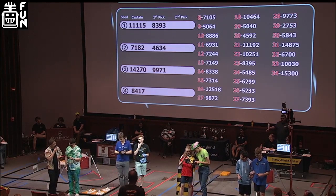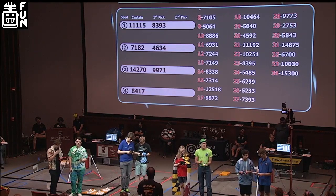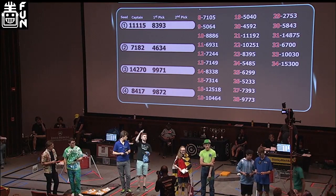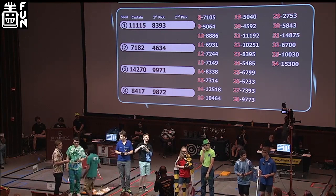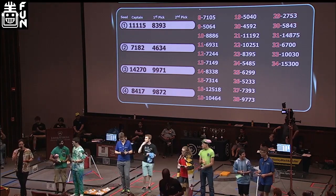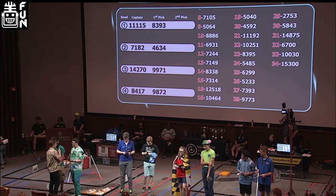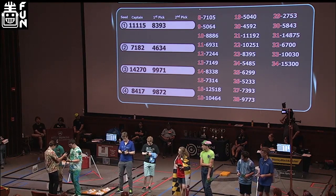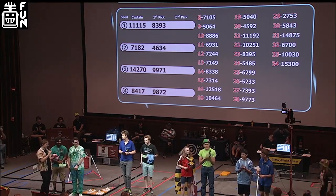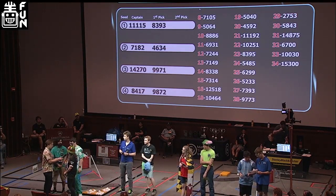Electric Legends, do you need a moment? "We're good." Who would you like to select? "With our first pick, we would like to select 9872, Informal Logic." Team 9872 Informal Logic graciously accepts. We were going to pause for station identification to give them time to talk, but they're ready. Who would you guys like to join your alliance? "With our second pick, we'd like to invite Team 7105 Swift, the Intergalactic Space Llamas." Team 7105 the Swift Intergalactic Space Llamas would like to accept.